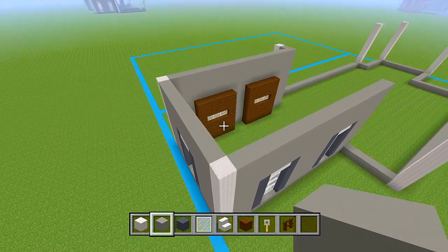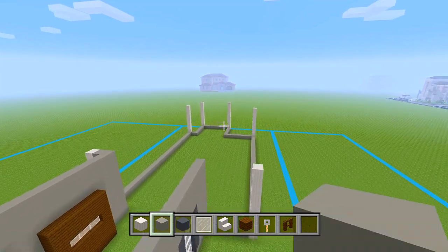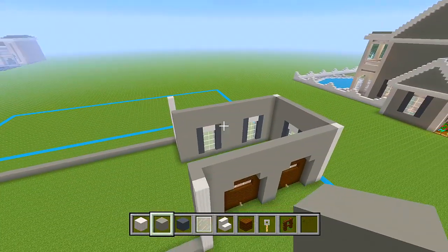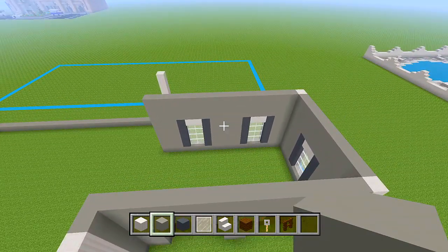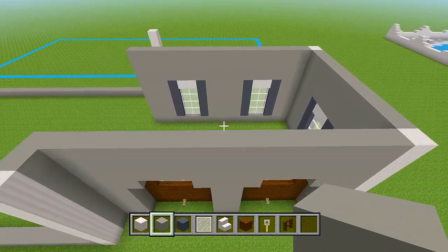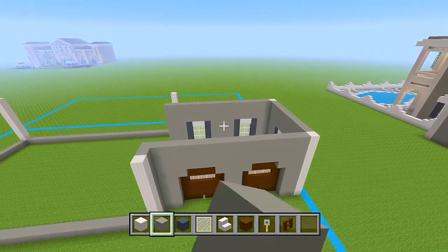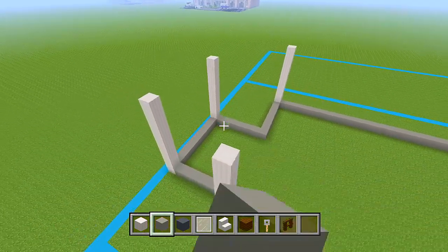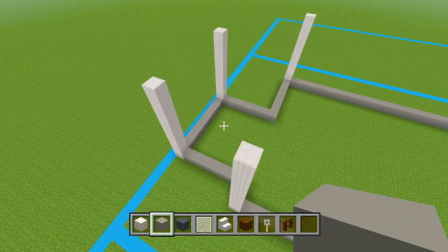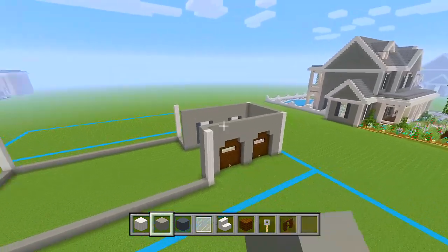The garage area is done — it only goes up one floor. The other side also only goes up one floor. The only section of the house that is two stories is the middle section. In the original build there was a bunch of empty space up here that I didn't use. In this new version I'm going to use the attic space because it'll add a lot more space to the house. We can add a big bedroom up there, and possibly a bathroom in the attic above the other section — but it depends on the layout.